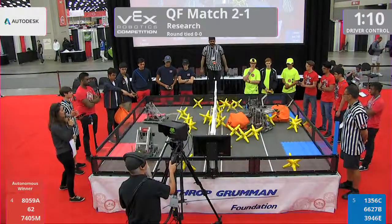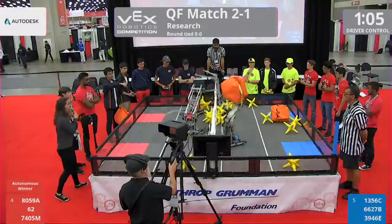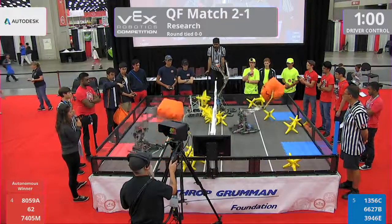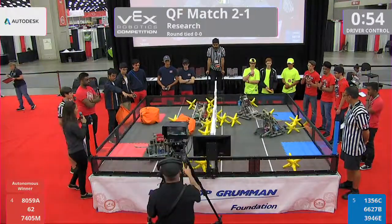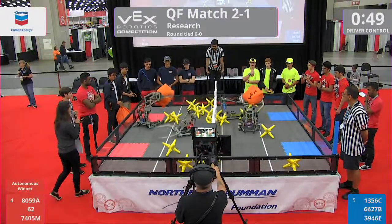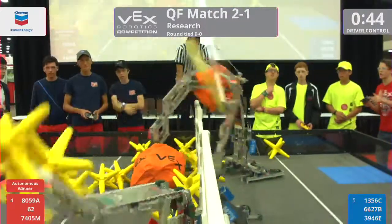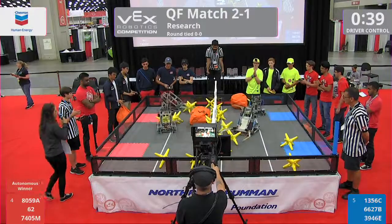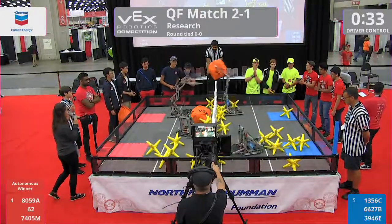Both cubes land on the blue side. We have two very, very strong alliances here in the research division. The cubes swap positions on the field. 62, the Catagastopapathies, grab a cube and send it over to blue. And 1356-C takes that cube and sends it back over. They're fighting with Team Blank from Singapore. Team Blank sends that cube over to the blue side, and 1356-C is trying to get that cube back over onto the red side.